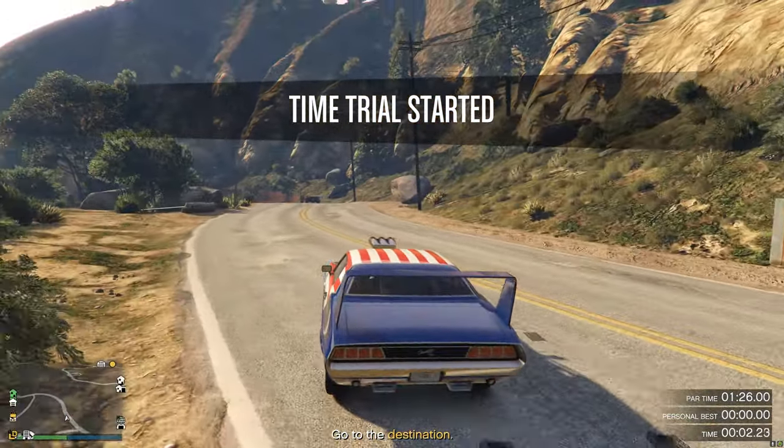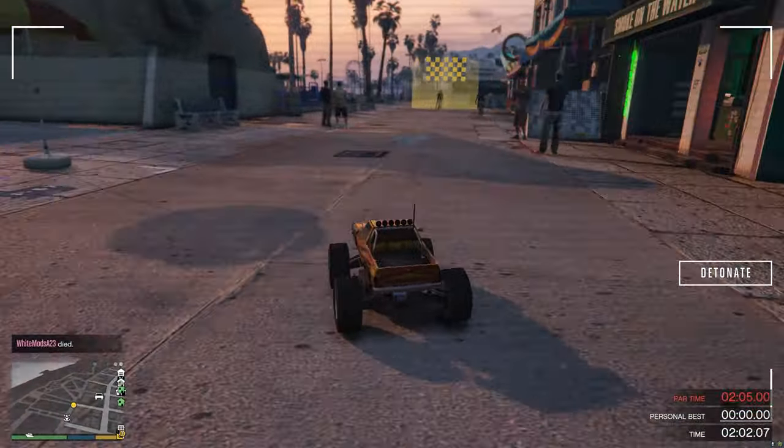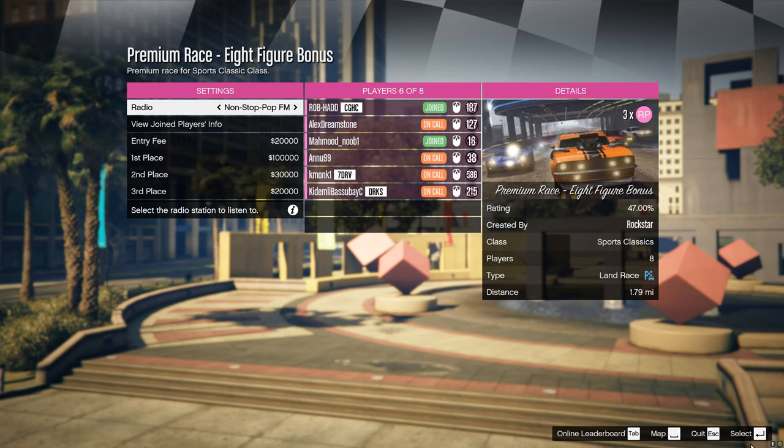This week's classic time trial is Lake Vinewood Estates with a par time of one minute and 20 seconds. The RC time trial is Vespucci Beach with a par time of two minutes and five seconds.